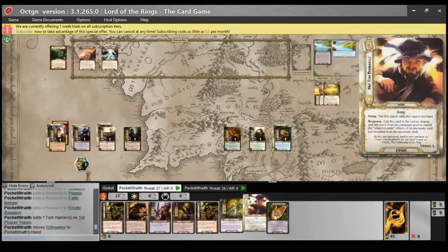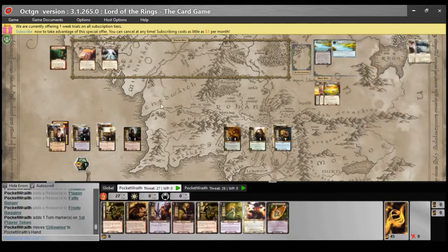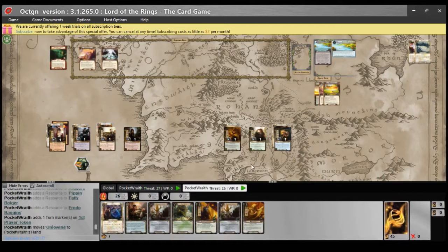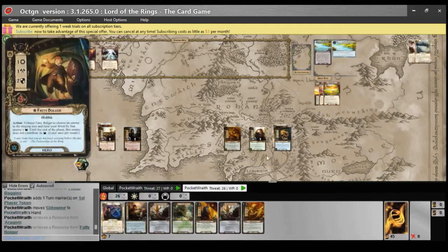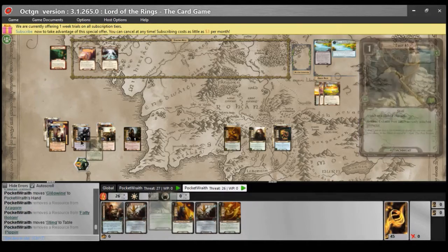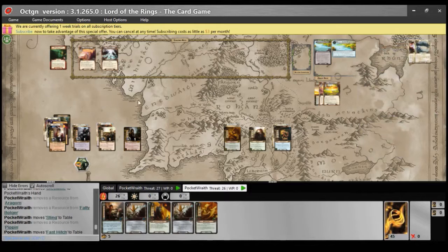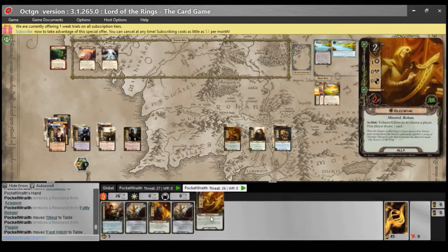This is not the best start. Calabrian Stone will be useful to get out, but I can't get it out this round, so this deck just can't play anything. On the other hand, there are a few things I can do. I think the best course of action is going to be to first play Sting onto Frodo, and then also play a Fast Hitch onto Frodo. Next round I'll probably go for Master of Frodo. Glarewine will be very useful.